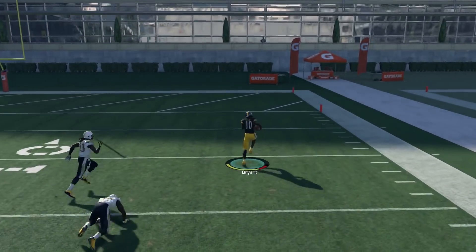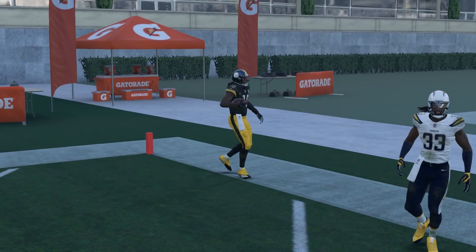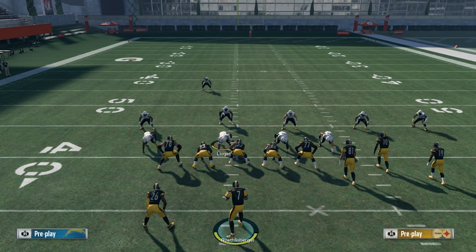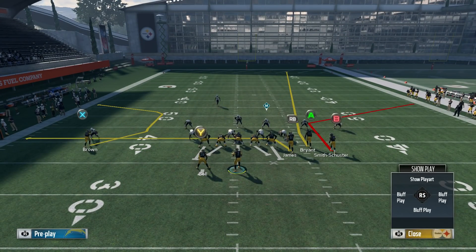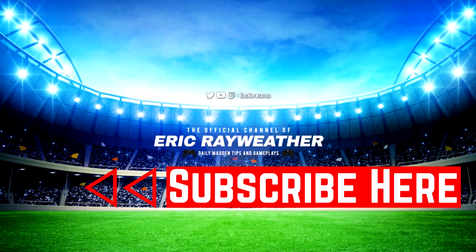Most experienced players you run into are going to be in crossfire blitzes because they're the best blitzes in the game. But even if they run a different defense, the alternate setup still gives you a high-low read on the left side to take advantage of any coverage — man, cover two, or cover four. This is the free play for the Gun Bunch ebook. If you want to purchase it, it drops later this week — link in the description, or cheaper through Patreon. As always, if you enjoyed this video drop a like, comment, subscribe, and I'll see you next time.